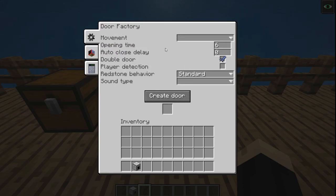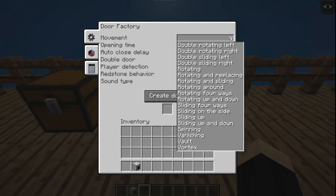So when creating a door of your type, whatever you want, the first option is movement. You can have double rotating left or right, rotating around, sliding four ways, spinning, vanishing, or vault. There are a lot of different ways to have your door move as it opens and closes.